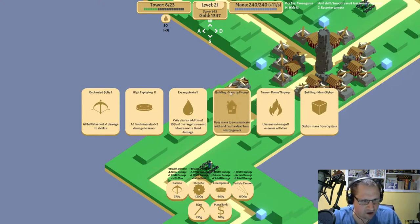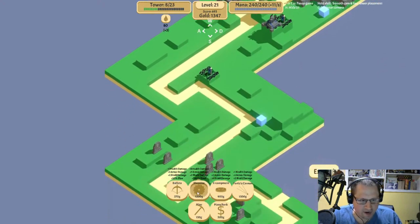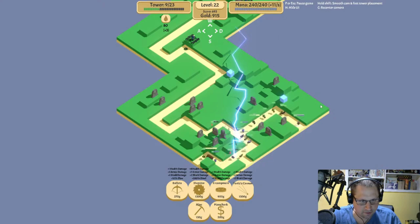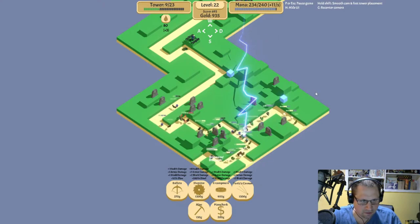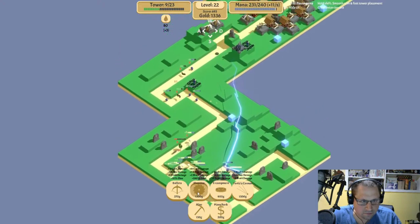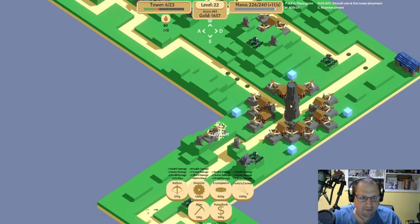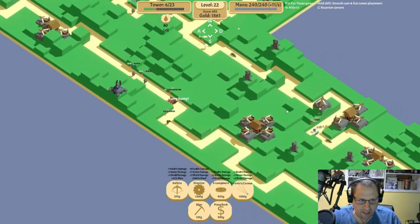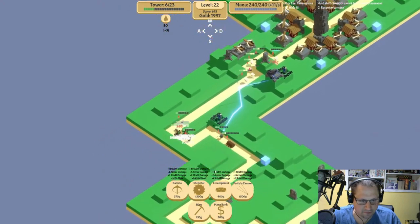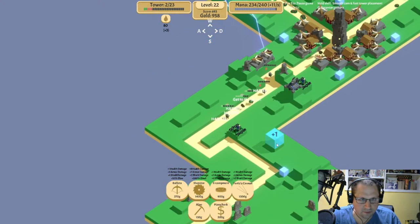Zombie sheep are getting in here — we're taking some tower damage. This area is just still not nearly effective enough. That hurt. Ensanguinate — we need an extra shredder up here to start the damage ticking sooner. I hate these runners because they are clearing the mines — that's the one downside to the mine. Like, we've got this whole area up here covered — I'm not worried about up there, I'm worried about down here. Down to two hit points.